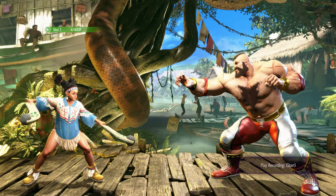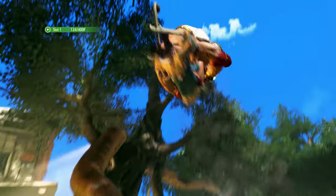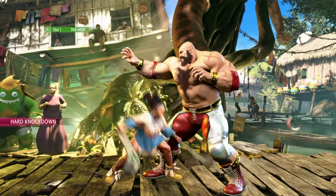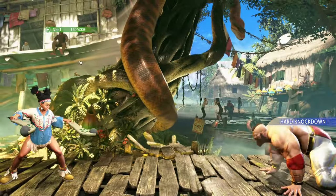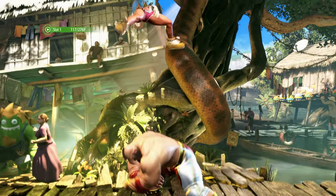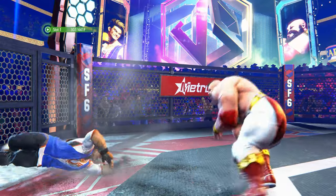When it comes to throwing attacks, some characters have unique throws that as we know cannot be teched against. You can evade these throws and regular throws as well by either dashing backwards or performing a jump. Keep this in mind when you're stuck in the corner against Zangief.